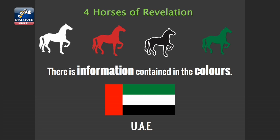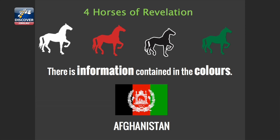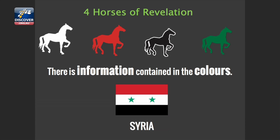Let's go to Libya — white, red, black, and green. Afghanistan — white, red, black, and green. Syria — white, red, black, and green. Iraq — white, red, black, and green. I wonder if God has successfully communicated something through simple colors.